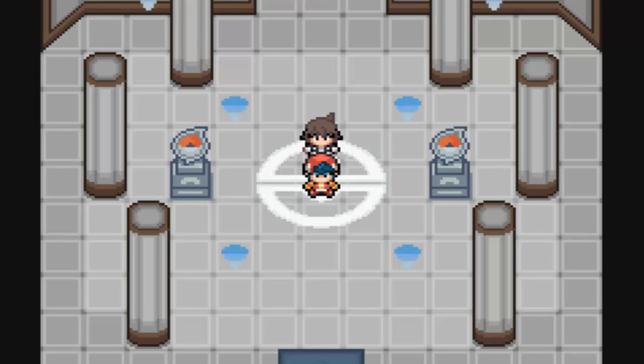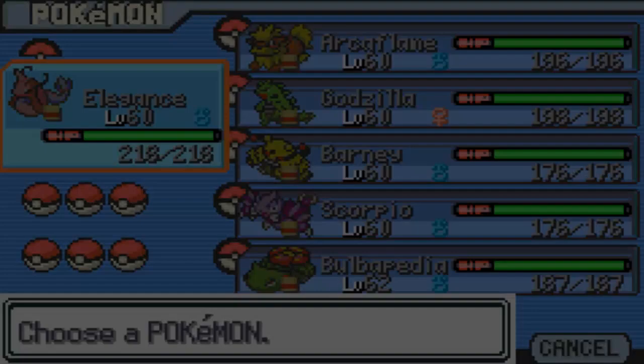Hey everybody, welcome back to more Pokemon Light Platinum. In the last episode, we defeated the first member of the Zeri Elite Four, Azee — not Azelee, like I called him in the last episode. And in this episode, we're going to be taking on the second member.